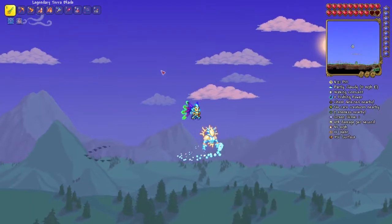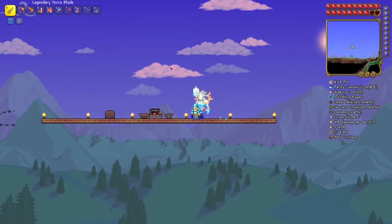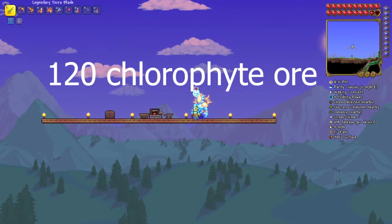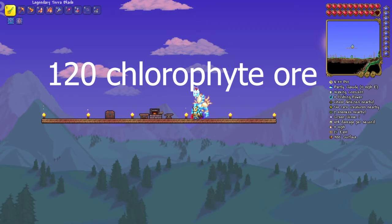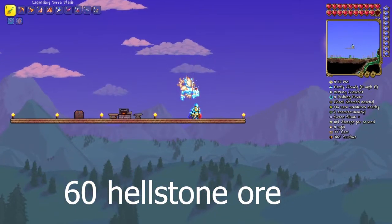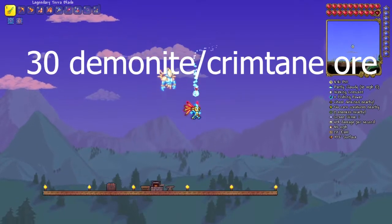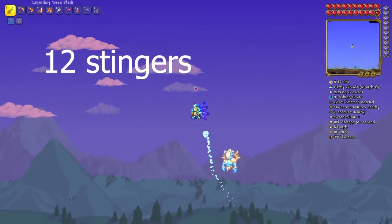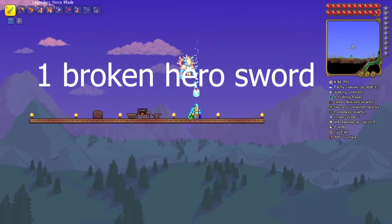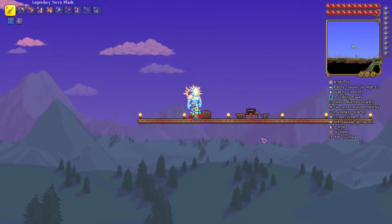Alright, so everything you need to get the Terra Blade is: 12 hallowed bars, 120 chlorophyte ore, 20 obsidian, 60 hellstone ore, 30 demonite or crimtane ore, 12 stingers, 12 jungle spores, 1 broken hero sword, and at least 1 golden key. Let's get straight into crafting it.